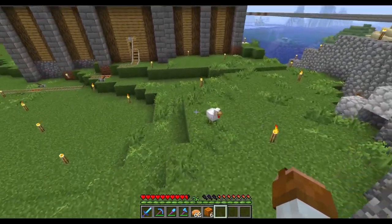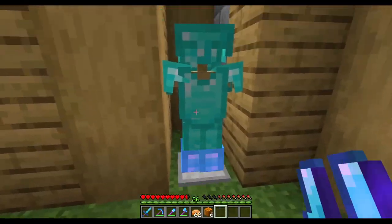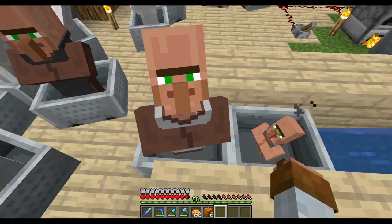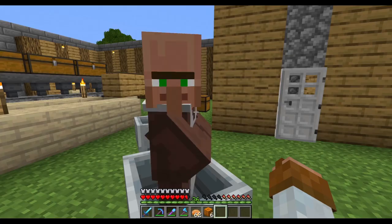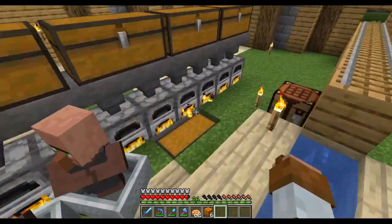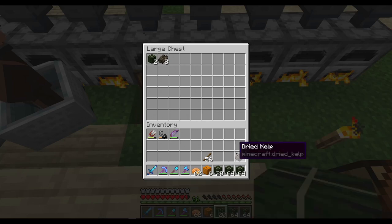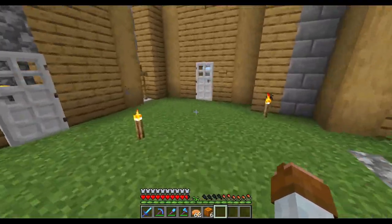I should probably grab my armor - that would probably be a good idea. So we have a nitwit here. A leatherworker - I'm gonna get rid of you, I don't like leatherworkers. We have one nitwit and one butcher, but we already got this butcher. I need to just filter through and make sure we get all the people that we want to have. And we're also melting down a little bit of kelp - not too much, just a tiny bit. That'll give us at least 16 more pieces to put in our furnaces.